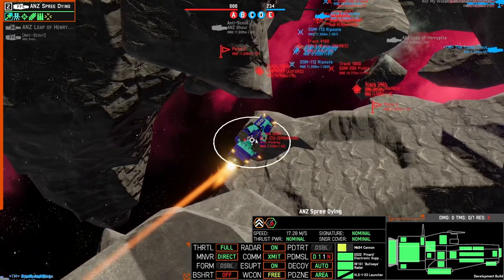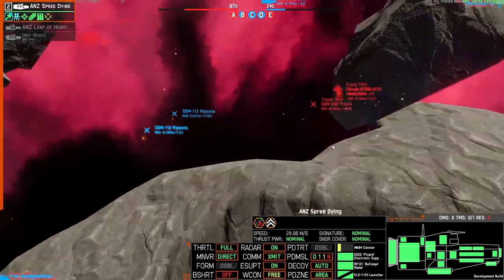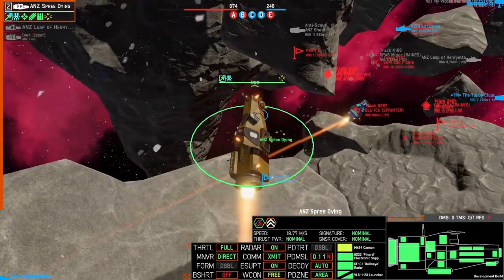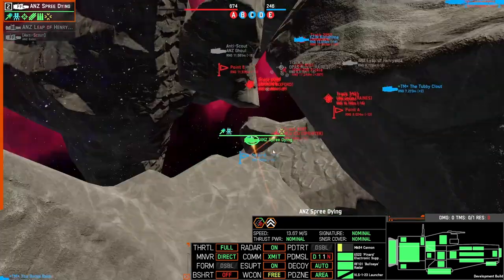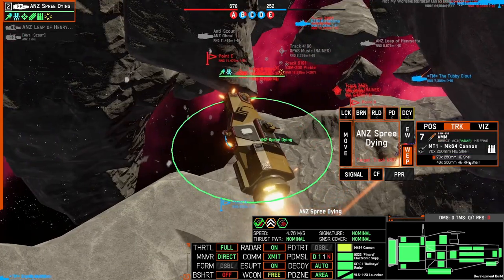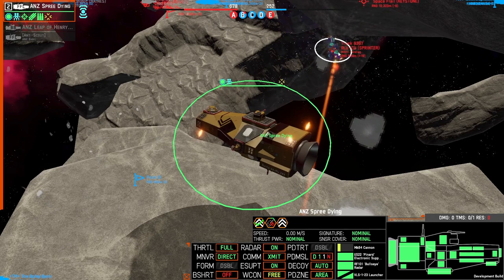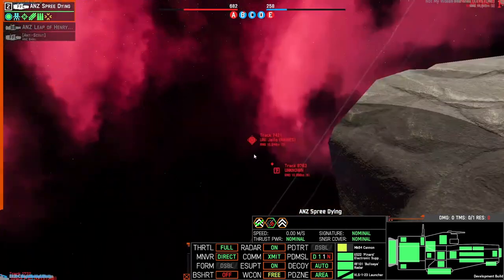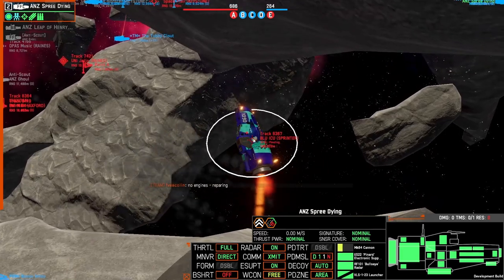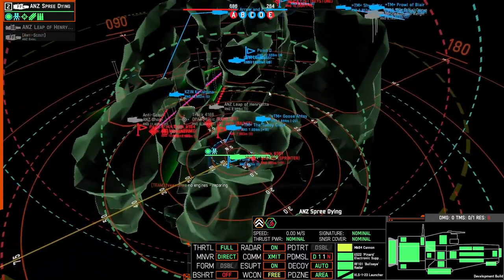Switch back to RPF. That one's gone. There's two ships down there — I have no idea what they are. Alright, so we're going to hold B. We just need to RPF this one. We're capping A in the middle, which is good.